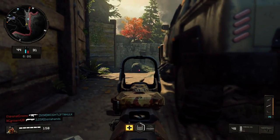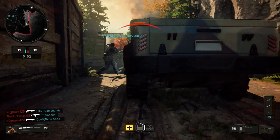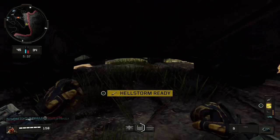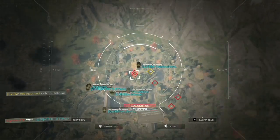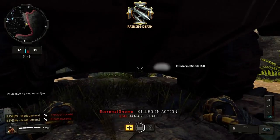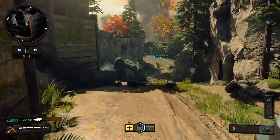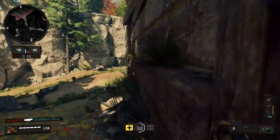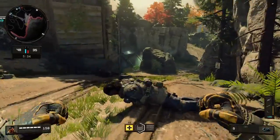I decided to check out other perks and found my health was still regenerating, so we don't really need the stem shot. The only case for using it would be something like Hardpoint, where you're running in to take the objective and want to quickly hit the stem shot to stay in the fight. But if you're just running around normally, it's going to recharge fast enough on its own - you can duck behind cover and let it recharge.